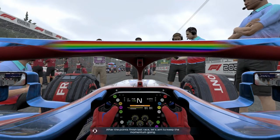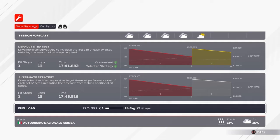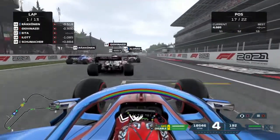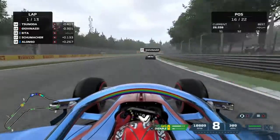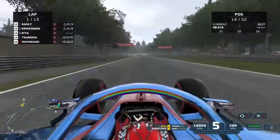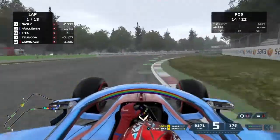After the points finish last race, let's keep the momentum going. Kimi is on P15 - nice job, still ahead of Antonio Giovinazzi, meaning our car is above Alfa Romeo, which is good. Five red lights, lights on and away we go! Amazing start for us. We're up to P16. Schumacher had a good start as well. Alonso had a bad start. Let's catch Giovinazzi in his home race and we're also alongside Tsunoda. Both our cars are ahead of P15.